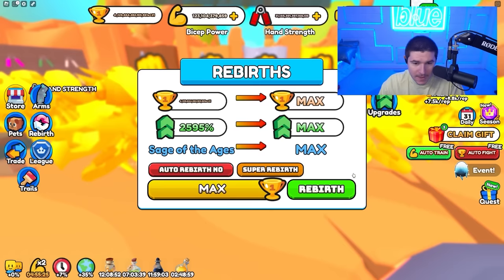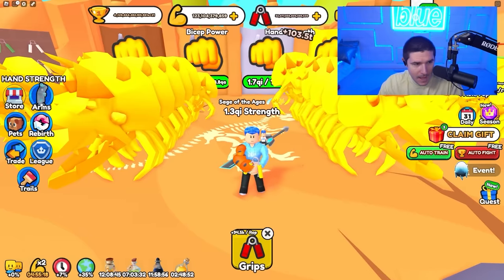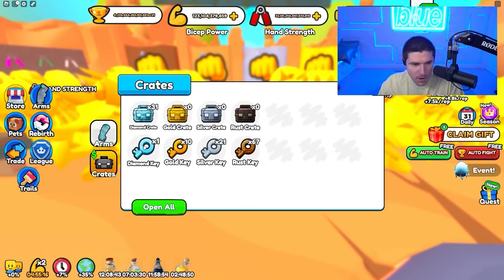When I train hands I'm getting 102 trillion per click — that's pretty dang big. That's at max rebirths, best trail possible, equipped. Not the best arms, but we're up there in arms.